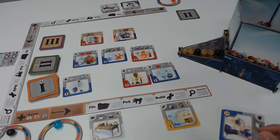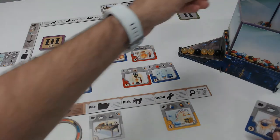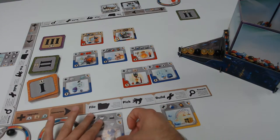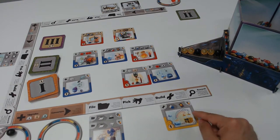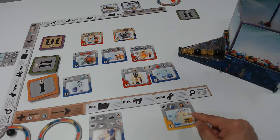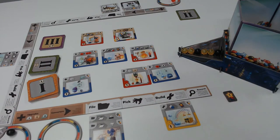So my turn again. I'm going to go ahead and build this one, pay its one cost to the pool, and now I've got my additional file. I've also built a blue, which has triggered this gizmo to be executed, which now gives me one additional victory point toward the end of the game scoring.